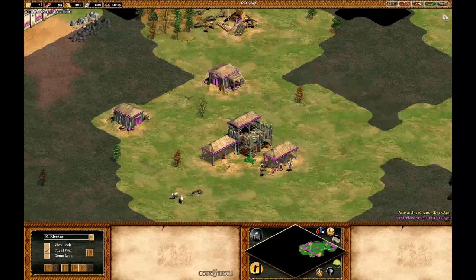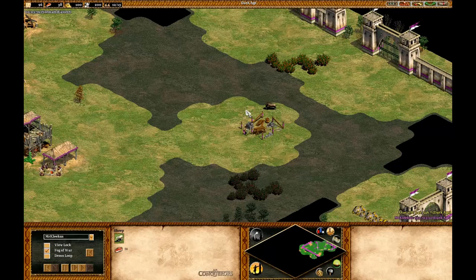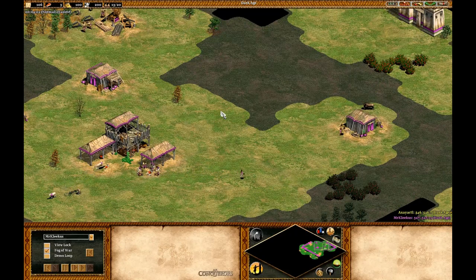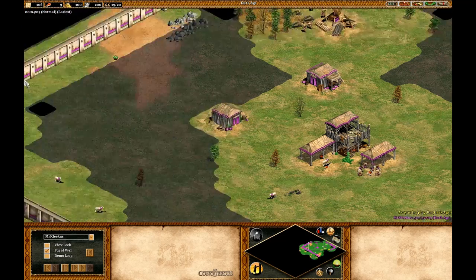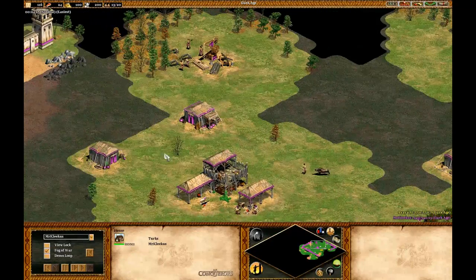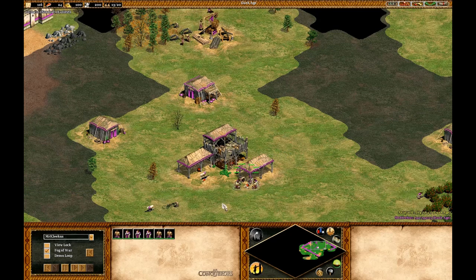You could do it as the Mongols and get OP Mangudai. The problem with that is you have to stockpile stone earlier in the game, which would delay your Imperial a little bit, and that is not ideal. This strategy is best for Arena, although two other maps it doesn't work quite as well on but still works alright.